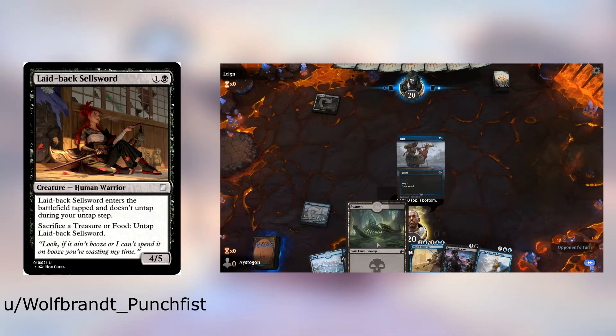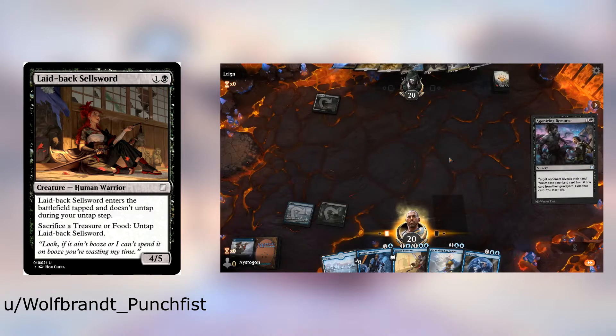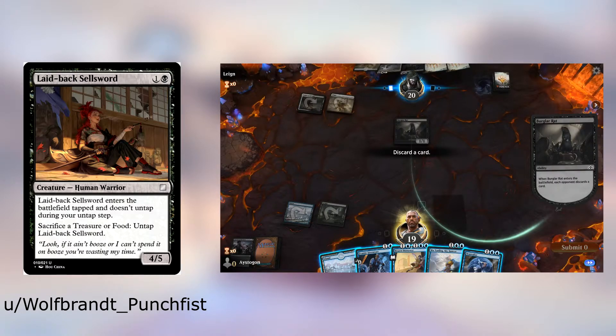Next up we have Laid Back Sellsword — one and a black, creature, human warrior, 4/5. It enters the battlefield tapped and doesn't attack. During your untap step, sacrifice a food or a treasure to untap Laid Back Sellsword. This card is pretty cool — immediately I'm getting Samurai Champloo vibes and I love it. I would even add trample to this thing, because 4/5 and it comes in tapped seems a little underpowered.